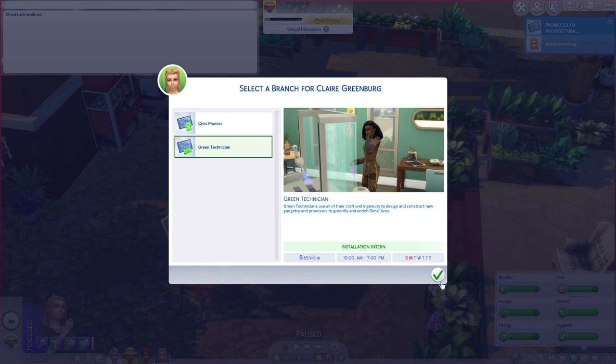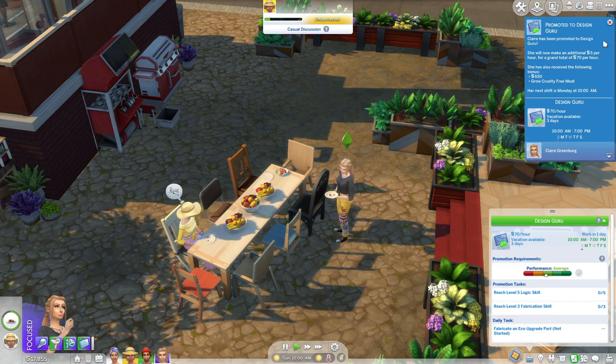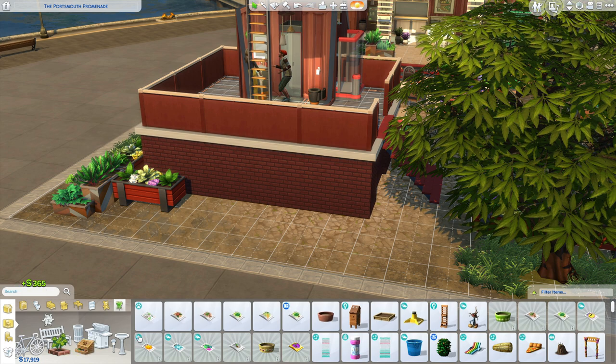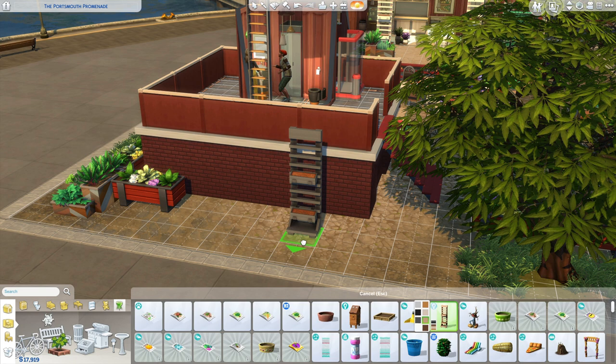That's because the only way that you can get the meat wall is to go through the green technician path. Once you're at level five, which is the design guru, you will get the ability to grow cruelty-free meat. To be able to do that, once you get to this level of the career, you want to get one of these AOK Bloomer vertical gardens.